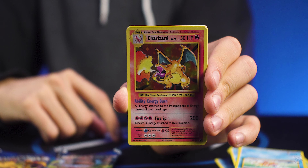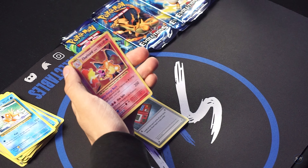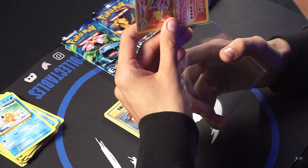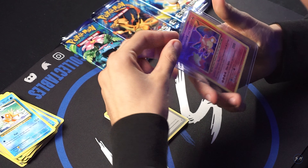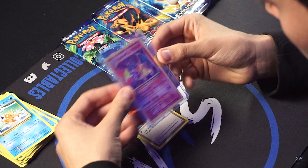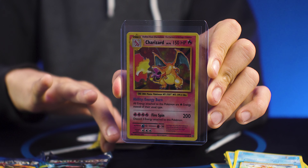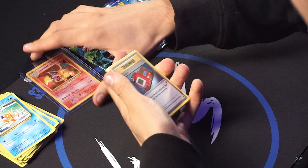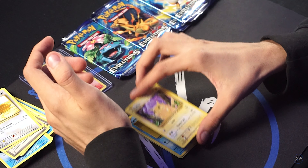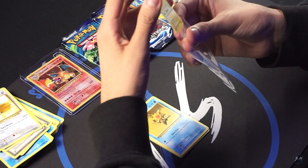Here we go — got a Charizard! I believe this is gonna be the big hitter. We'll sleeve that up immediately. Not sure how this one got to the front but I'm not gonna ask any questions. Top loading that immediately. Very nice. Awesome card — put that in the middle for some good luck. We'll sleeve this up too — Pikachu yellow cheeks.